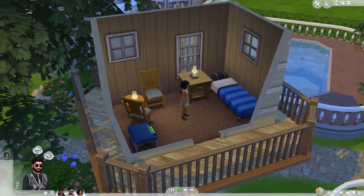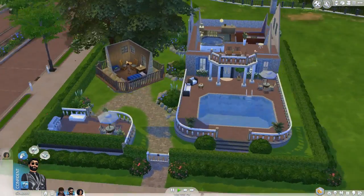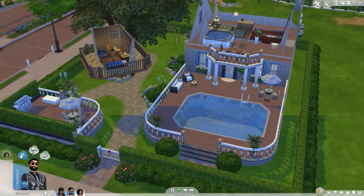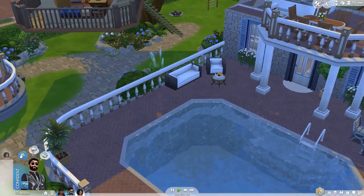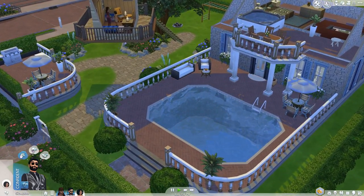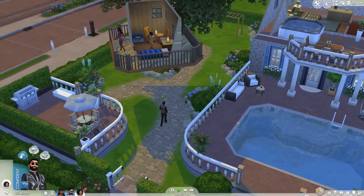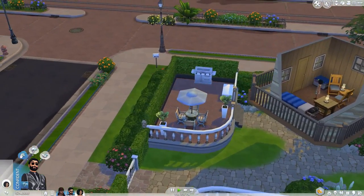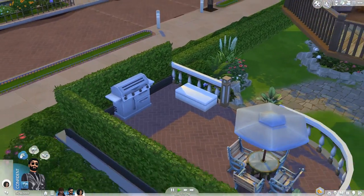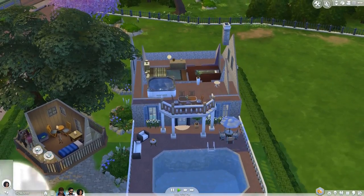The talent on display here is just incredible — I don't even know how people create things like this. Let me show off the rest of the outside. There's a really nice pool area over here — it would be great to add slides once Maxis gives us a diving board. There's also a little grilling and barbecue area which is pretty cool.